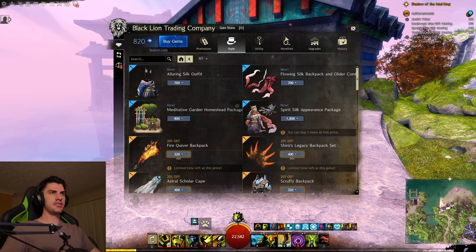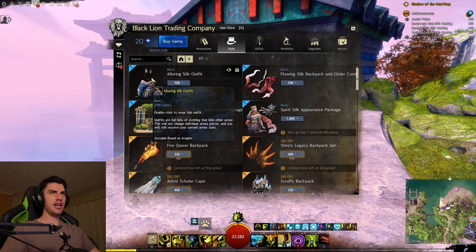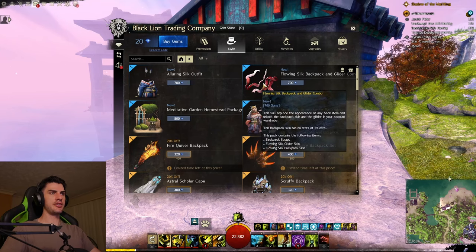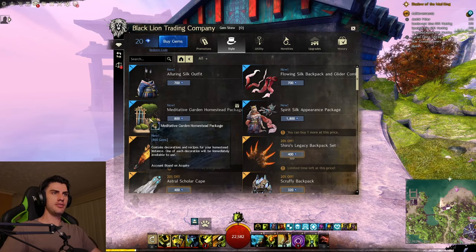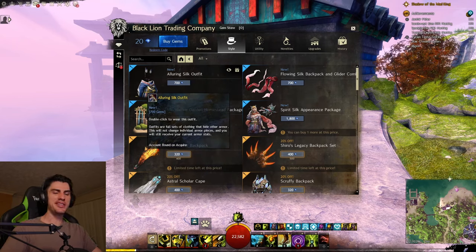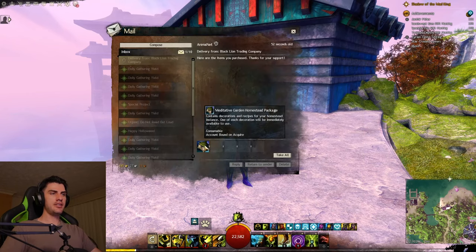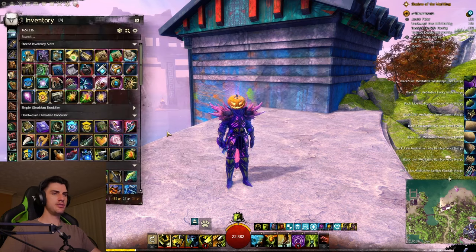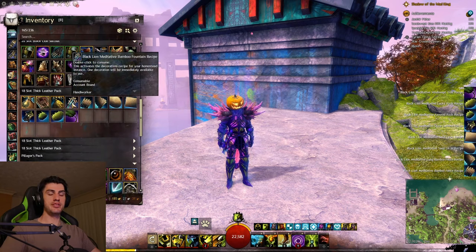The new Meditative Garden Homestead Package just adds some gems, so I'm going to buy that now. For the Spirit Silk items, I'm not going to bother with the full pack — all I want is the Alluring Silk Outfit and the Flowing Silk Backpack and Glider Combo, so I'll just wait for those to go on sale, which will probably happen sooner rather than later. What you get in the garden package is basically one piece of each decoration already pre-made for you — one of each — but you also unlock the ability to craft more, which is nice to get you started.